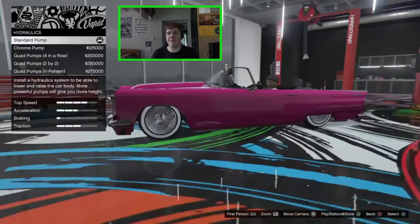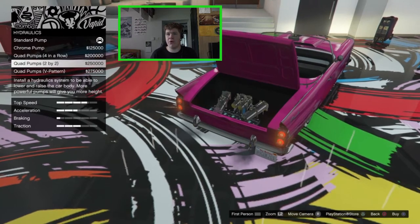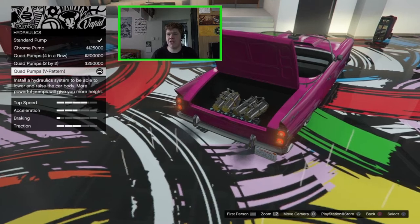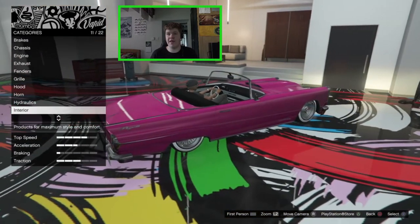Not going to bother with the horn upgrade. For hydraulics, we've got all the usual ones: chrome pump, quad pumps four in a row, quad pumps two by two, and the quad pumps V-pattern. The V-pattern one is the best — it does give you the most bounce in the vehicle, so we'll go for that.